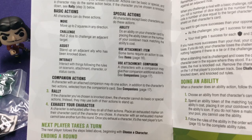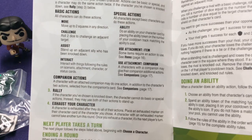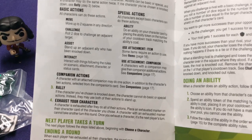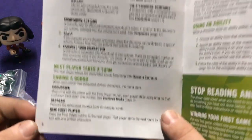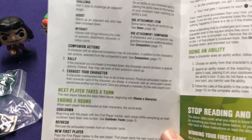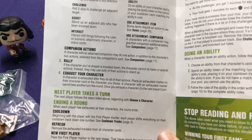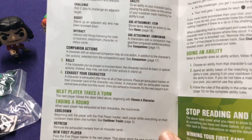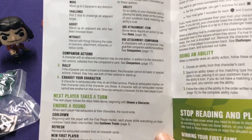You place an exhausted marker on your character to show that you've used them. This is so that when you're using multiple characters — two, three, or four — you know which character you've already used. Very simple. Next player goes, and they get to choose which character they want to use. If you're playing two characters each, you don't always have to use the same character first. Maybe they have a better position on the board, or another player took what they were going after.